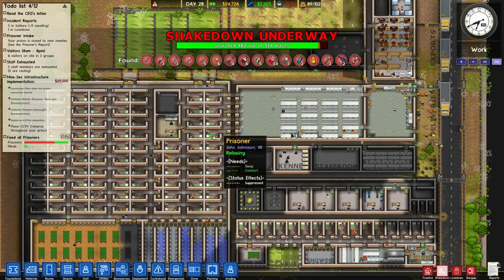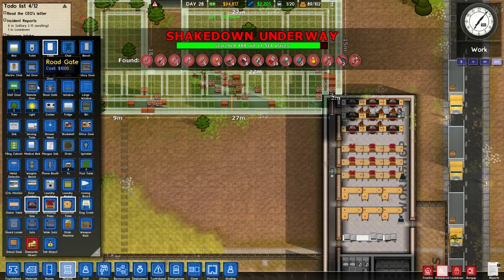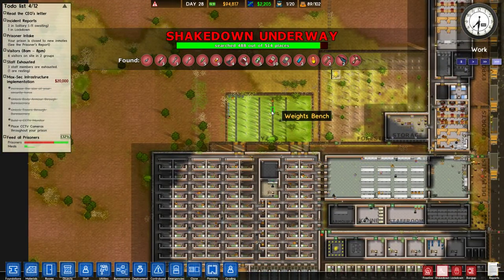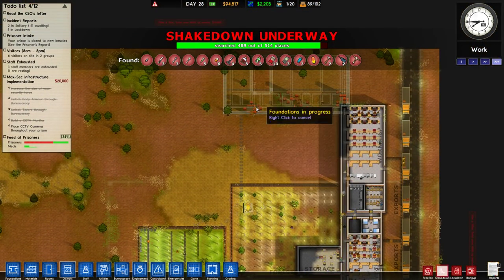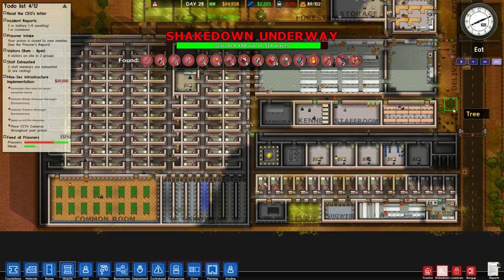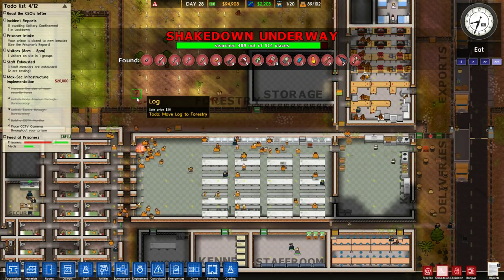After this the next thing we'll probably do, besides get CCTV going at some point, is expand our normal security — we can keep expanding it outwards and upwards here. Lots of pipes being installed right now. Are people getting fed? It doesn't seem like our riot risk is very high. Food's a bit of a concern but that's okay. Shakedown very nearly done, just got to go search the storage area. Eleven people waiting for solitary — geez Louise.